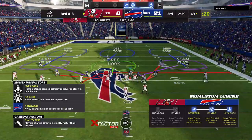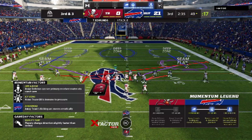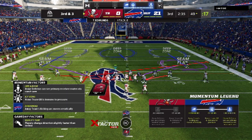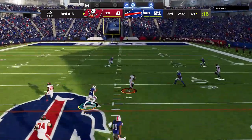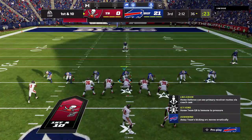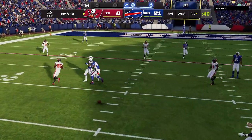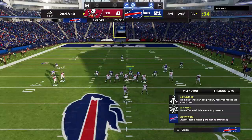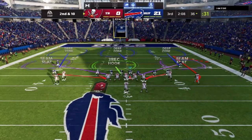Forcing quick throws is also going to make it very easy to read what they're doing. On third and three, that slant is lit up — essentially that's what my opponent's whole offense is going to be at this point: throwing slants, zigs, drags, passes to the running back, all that. Once I catch a read on that, it's easy to jump these throws, because ultimately he doesn't have a chance to throw to anything deeper other than short routes.